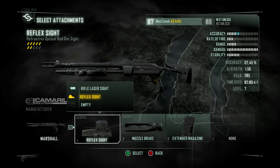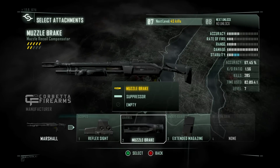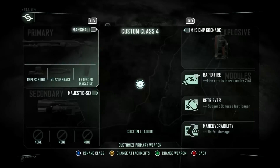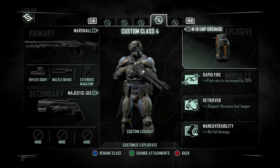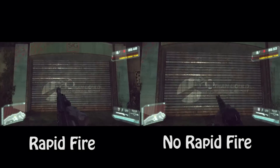I use the reflex because you get a bit more accuracy when you aim down sight, and muzzle brake because it doesn't reduce the damage and lowers the vertical kick of the gun, making those second shots easier and faster to get on target, and finally extended mags so you don't need to think about reloading. I run retriever and maneuverability on all my classes for every gun and game type, and for the kicker on the Marshall I run rapid fire.